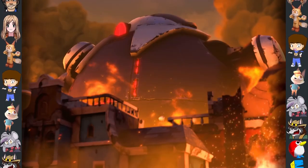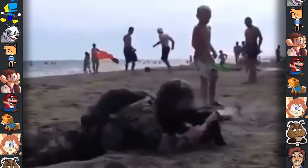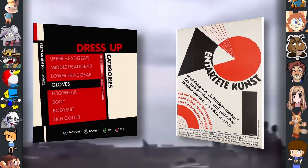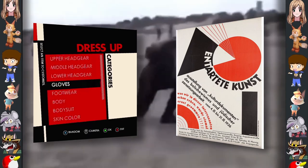Did you know? The story of Sonic Forces is loosely based on alternate history novels based on Nazi-era Germany's victory in World War 2. This is further supported by the interface of the game, which uses a similar style to propaganda posters from the time and even uses the same typeface.